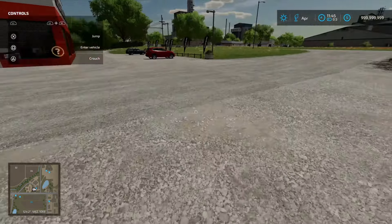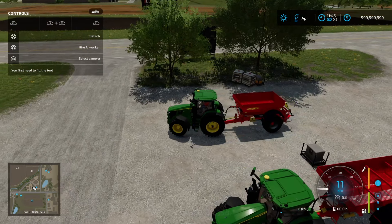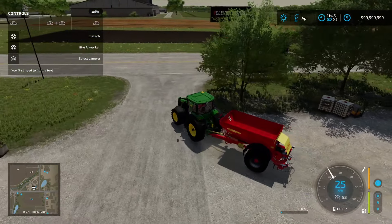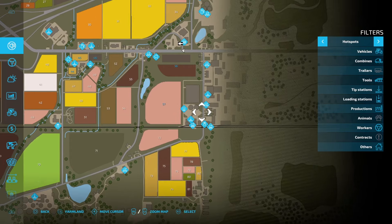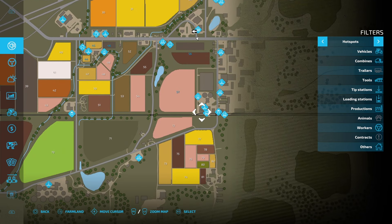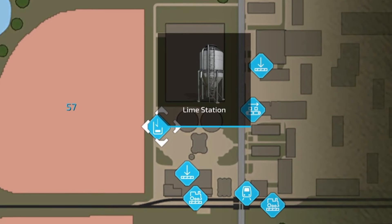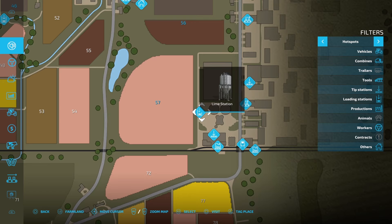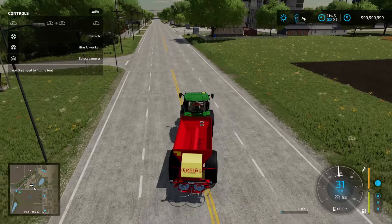The other option is to drive over to the lime station. We're going to take the smaller Bretel trailer and drive on down to the lime station. To find it, go into your map — we're on Elm Creek. Head south from the shop down to where the train line is and look for the lime station icon next to field 57. I'm going to drive on over there and show you how to fill up with lime.